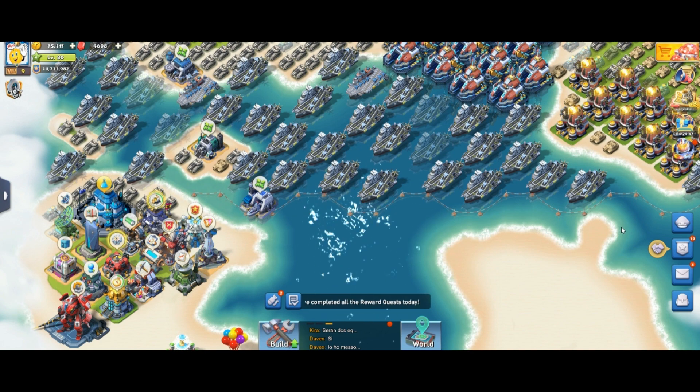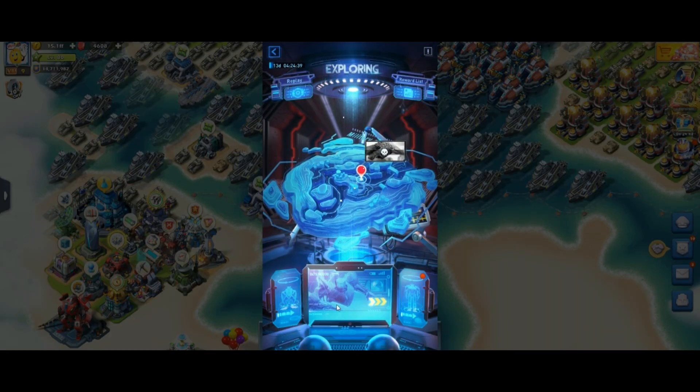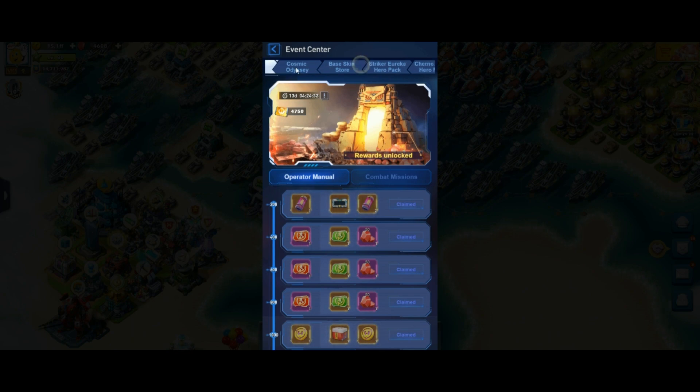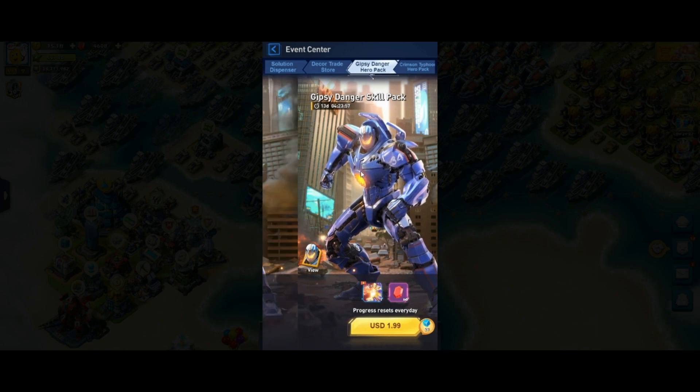One of the heroes you will want to get is from the Pacific Group event. For example, Gypsy — if you didn't get Gypsy, you should get him now even if he's paid, because Gypsy is a very versatile and very powerful hero. He can fit in most of the top teams, so don't forget about Gypsy. Try to get him even if it costs money.